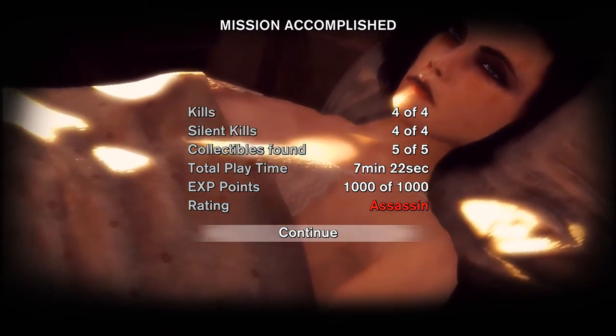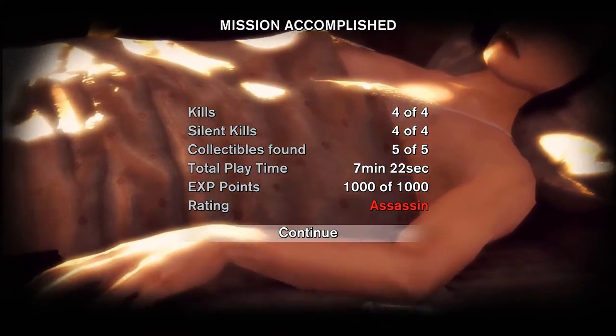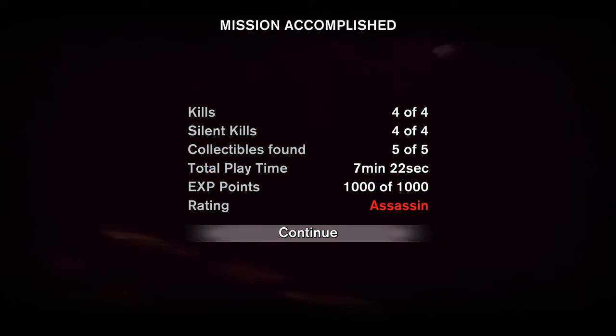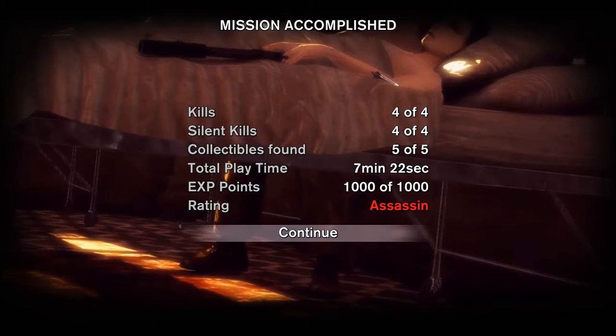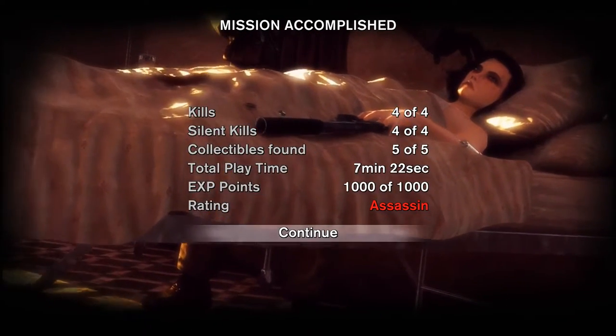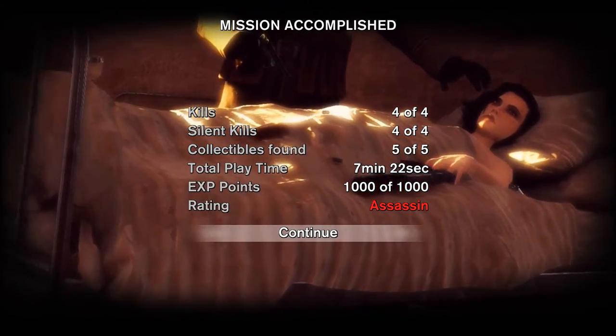As you can see, we got all the kills. You can't kill that guard upstairs — I've tried, it's impossible. All silent kills. All collectibles. Total playtime: 7 minutes and 22 seconds. And all experience points.